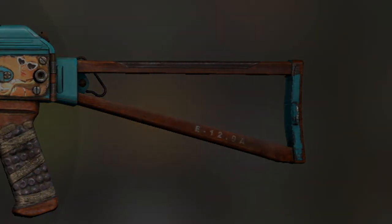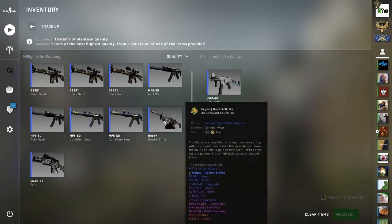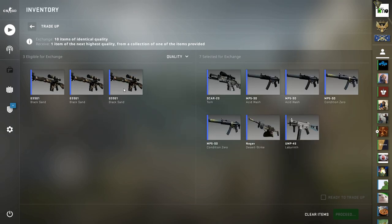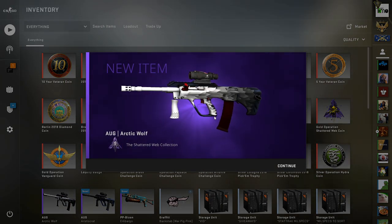The third trade-up is a very similar principle — another one factory new and nine minimal wear split, but this time we've got one Breakout factory new skin and then another Breakout skin in minimal wear, six skins from Shattered Web in minimal wear, and two from Broken Fang in minimal wear. This gives slightly better profitability than the one before without losing too much from the odds, as Breakout only has four outcomes as opposed to five from the other collections. Keeping average float below 0.07 for all factory new outcomes.